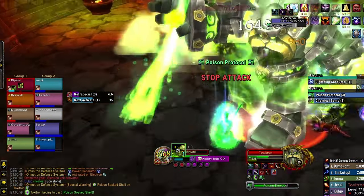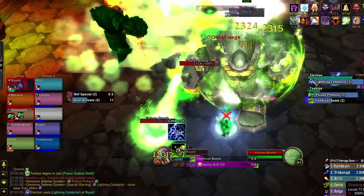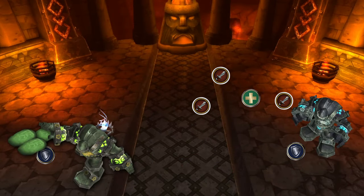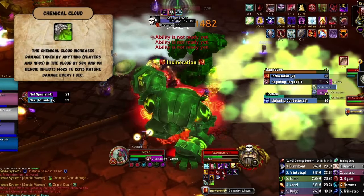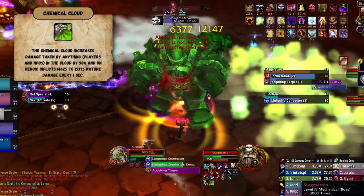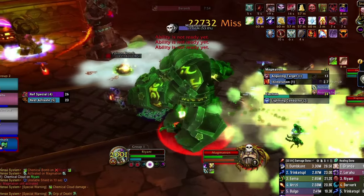Lastly, Toxitron spawns adds in front of him. The placement of the add spawn point can be controlled by the tank — generally spawn them away from the raid, but if you're feeling cheeky, you can rotate the boss bit by bit to stack them up. Hunters should always have a frost trap down, and adds should be 100% focused by ranged players. The adds will focus on a specific player; if they reach a target, they will blow up and deal massive damage. The second ability is Chemical Bomb — like Power Generator but in reverse. Any target inside the poison cloud will take 50% increased damage, so aim to have the current boss target in the cloud whenever it's up. Nefarian will at times grip everyone into the cloud, so simply move out.